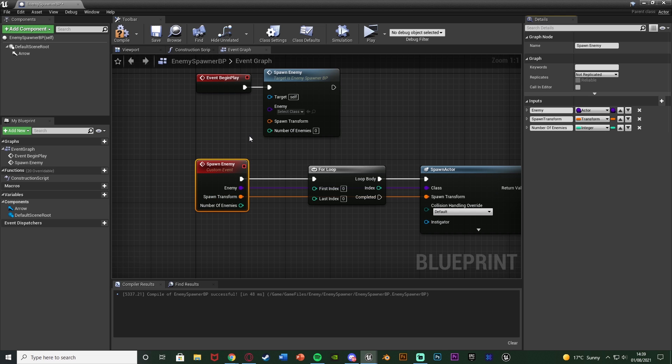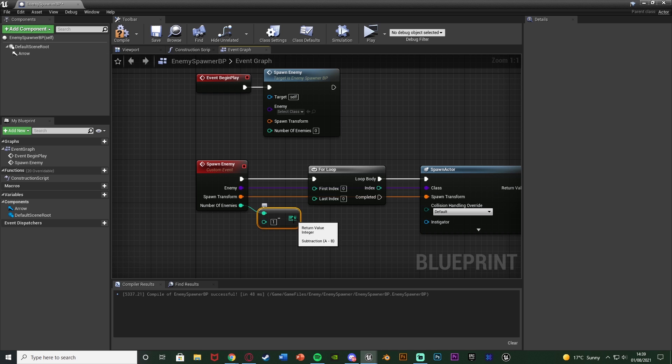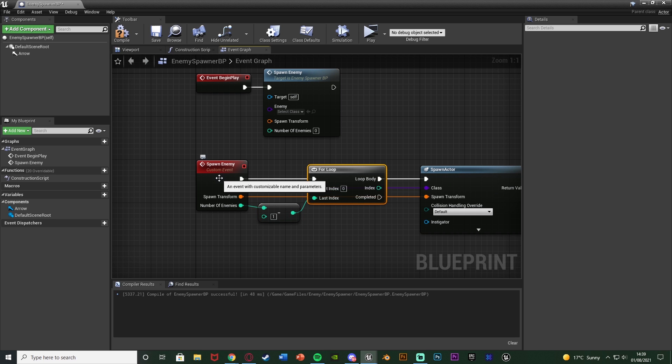This is also going to allow us to determine how many enemies we want to spawn in. We're going to come out and get an Integer minus an Integer, connecting that into the Last Index and leaving it as minus one. If we input two into the custom event and went straight into the loop without the minus, it would go from zero, one, and two — which is three. So we take one off, meaning an input of two will spawn exactly two enemies. Number of Enemies minus one spawns the correct amount.